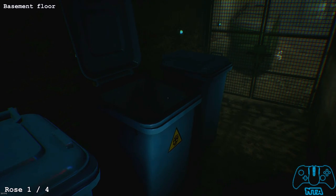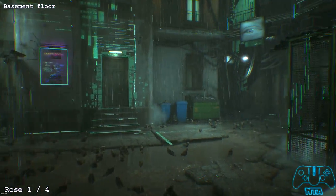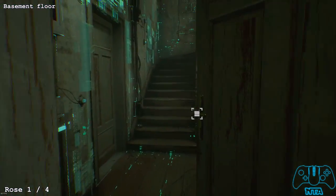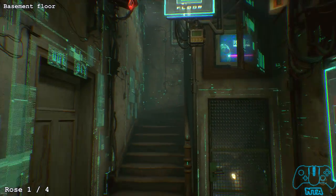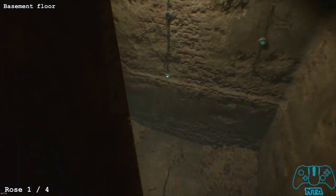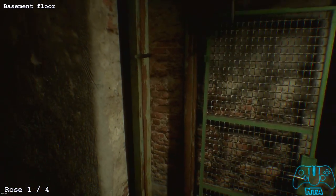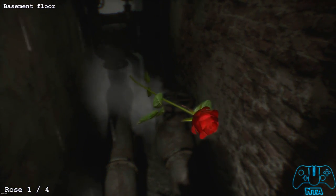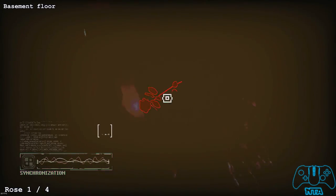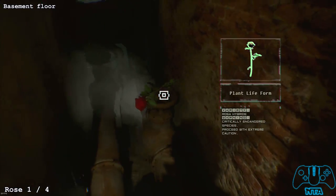Now we're going to the basement floor to find one of the four roses. Go through the main apartment door and head downstairs to the basement floor. Look left and you'll find your first rose. I wasn't sure if you need to scan it but I always scan it just to make sure. Once happy, move on.